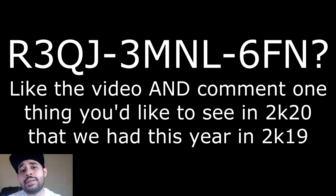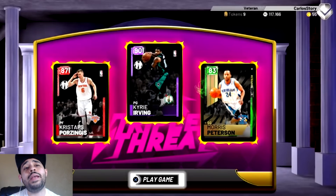Leave a like and subscribe with notifications on so you can get the next code - I'll be doing this daily. But today, this screenshot is what I stumbled across: my first ever triple threat online squad. We had amethyst Kyrie, ruby Porzingis, and emerald Mo Pete, and this team was actually pretty good in the beginning.